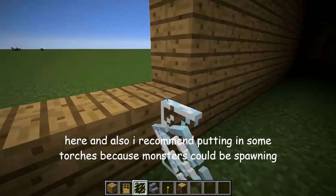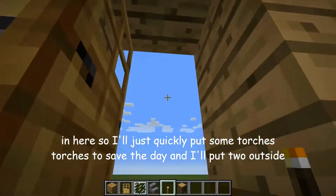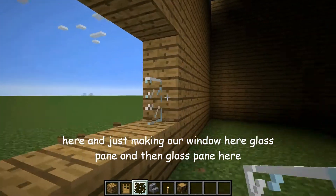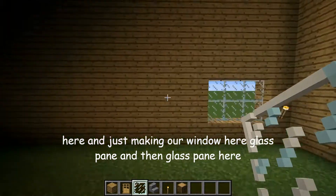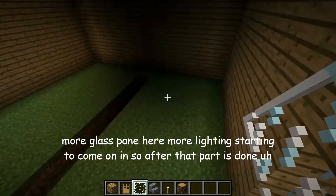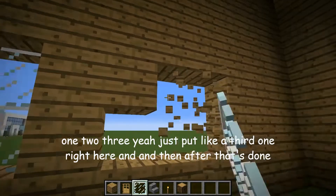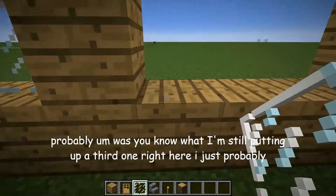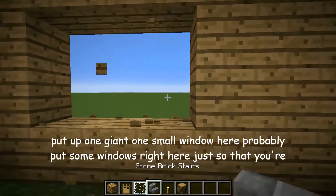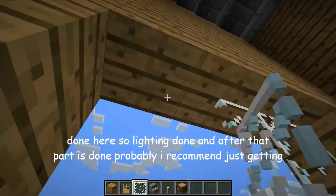I also recommend putting in some torches because monsters can be spawning in here. So I'll just quickly put some torches — torches to save the day. I'll put two outside here and just make our windows here with glass pane. As I'm putting more glass pane in, more lighting is starting to come in. Just put a third window right here as well for a little bit more lighting. So anyway, after this lighting part is done — lighting done.